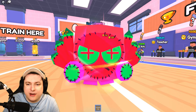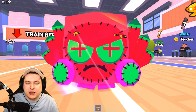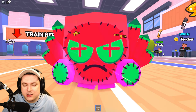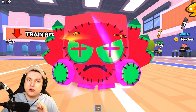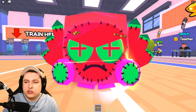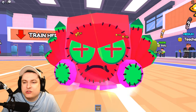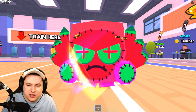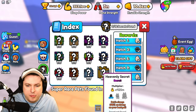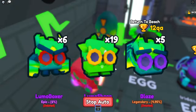Those are the brand new secret pets added to the world of the simulator. I think it's an absolutely amazing update, but I wish they were a little bit stronger - they are kind of weak. Their copy stats should all be the same percentage. I get that their base stats should be different, but there's no reason this one should just be 150%.